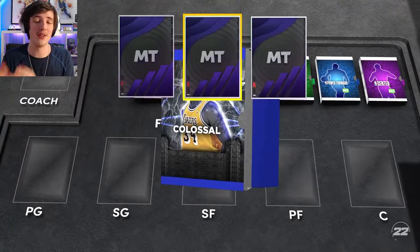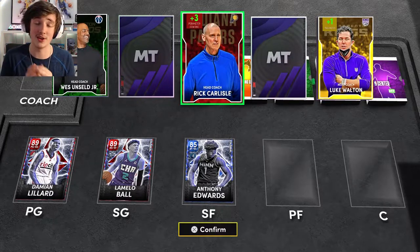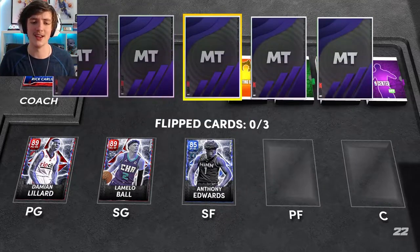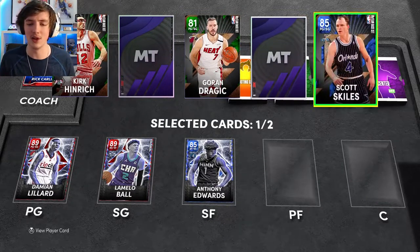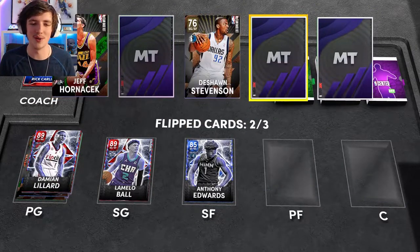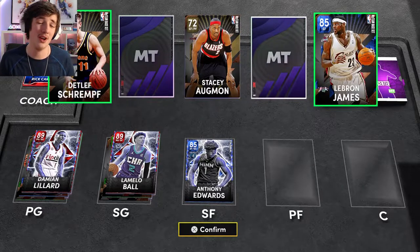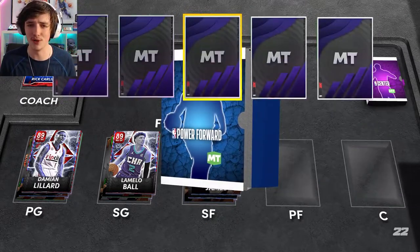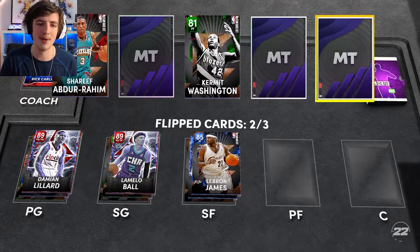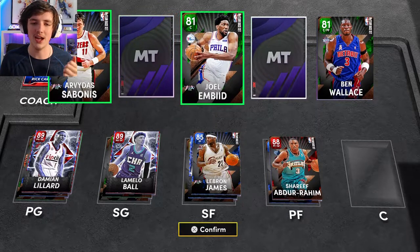We do go to another draft — may as well use these tokens. A lot of people are struggling to get drafts done. We start off with Damian Lillard, LaMelo Ball, Anthony Edwards — I'd probably run Anthony at the 2. We're getting some alright cards. For our backup small forward we get LeBron, which I haven't seen anyone actually get so far. We get Shareef Abdur-Rahim and James Worthy for power forward, and Arvydas Sabonis and Drew Allenby for center.